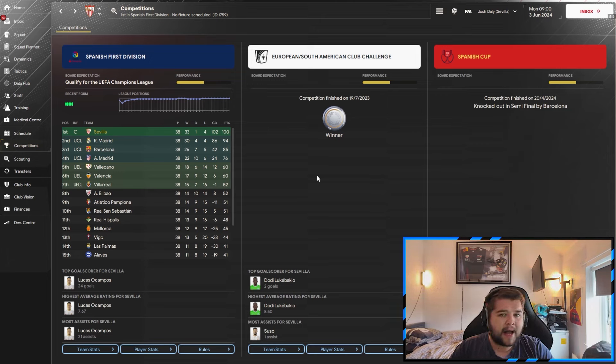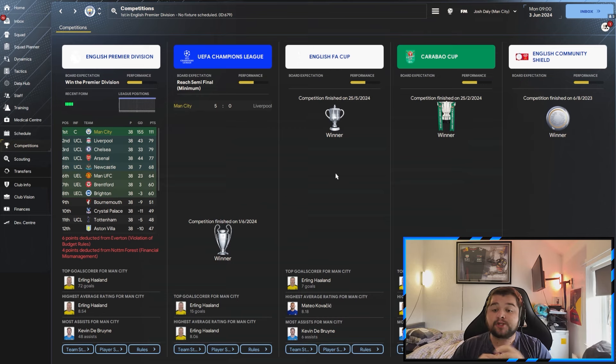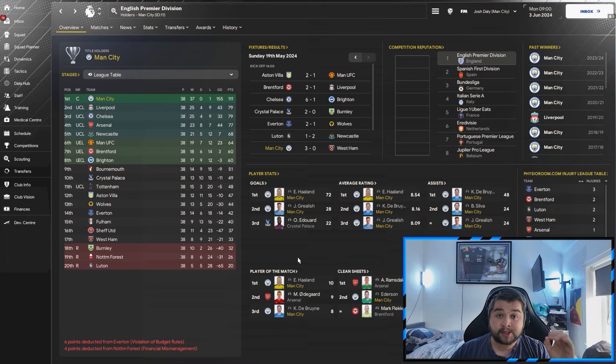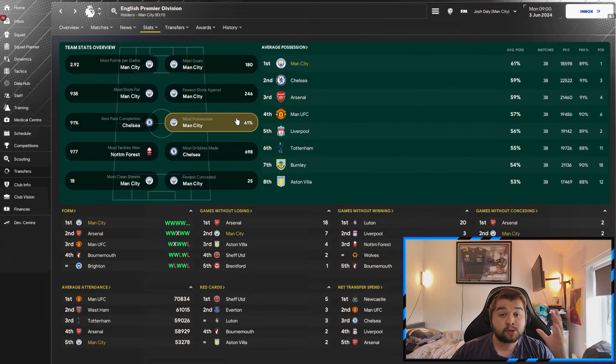The attacking version did provide a little bit more firepower. The powerhouse for today is Manchester City. They play in a lot of competitions and we have won every single one - the Community Shield, the Carabao Cup, the FA Cup, the Champions League 5-0 against Liverpool, the Premier League, and also the Club World Championship. That is six trophies in one season. We nearly went invincible, with Haaland scoring 72 and De Bruyne just doing De Bruyne things. The one loss was against Arsenal.